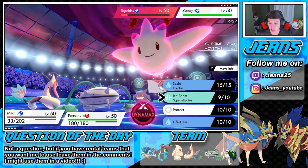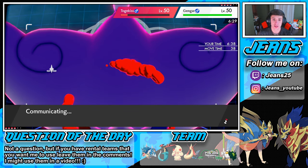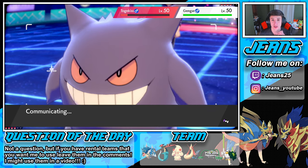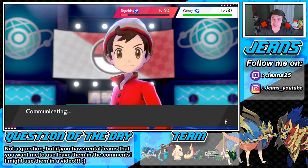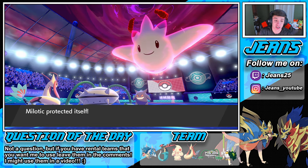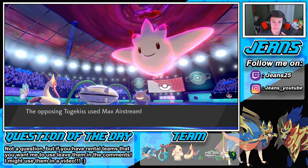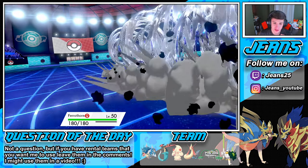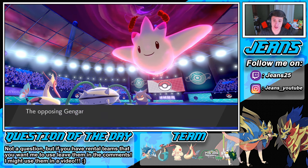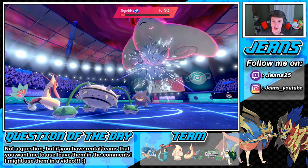He's gonna boost the speed of that Gengar — that Gengar's gonna start doing some work later on. But we're chilling, I'm not too worried. He's wasting his Dynamax, that's fine. He's probably going into another Max Airstream — hopefully on my Milotic so the Protect can eat it up. Shadow Ball's coming — he's probably going after my Ferrothorn. Max Airstream on my Ferrothorn! That did a ton of damage, but we're chilling. His Togekiss is going to go down.